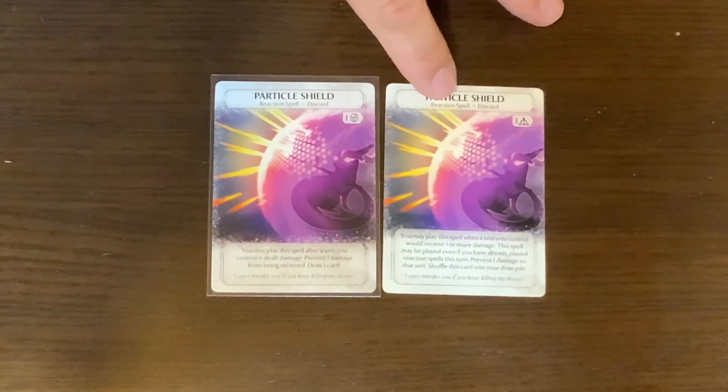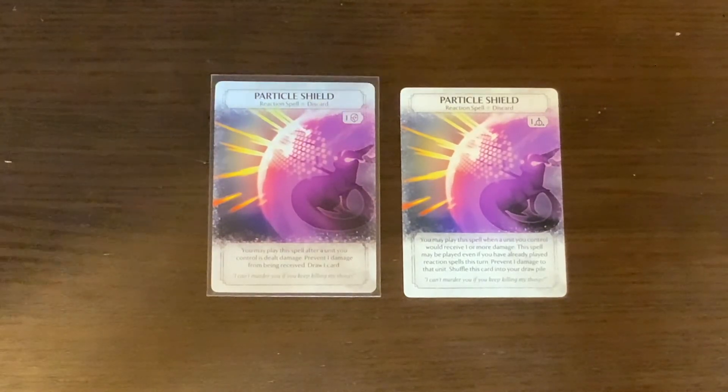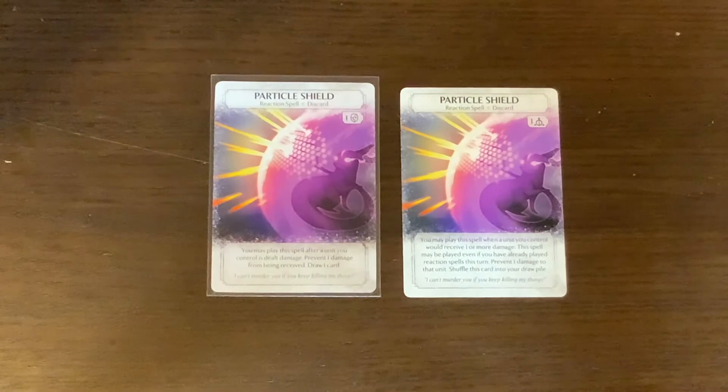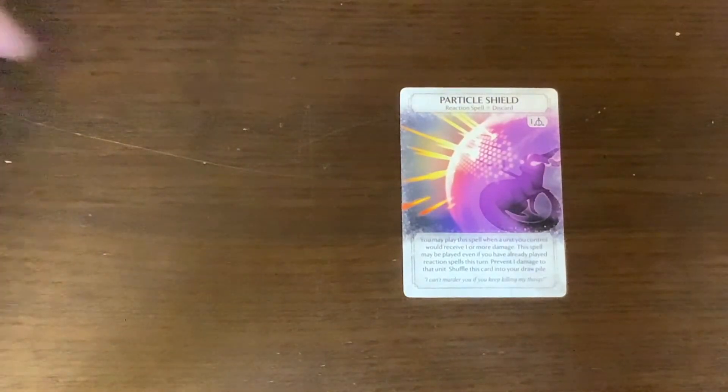Next is Particle Shield. Both versions are reaction spells, but the cost went up on the new one — from just a basic magic to mid-range magic on a purple dice. The old ability: you may play this spell when a unit you control would receive one or more damage — this spell may be played even if you have already played reaction spells this turn — prevent one damage to that unit, then shuffle this card into your draw pile. The new ability: you may play this spell after a unit you control is dealt damage — prevent one damage from being received, draw a card.